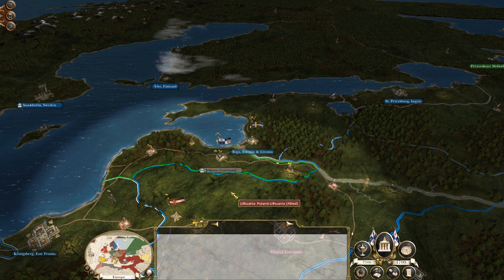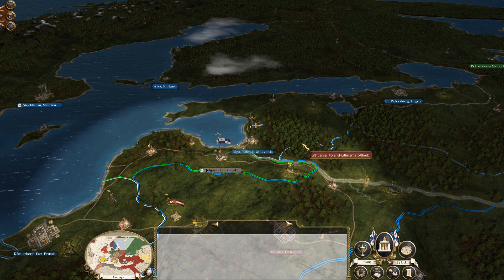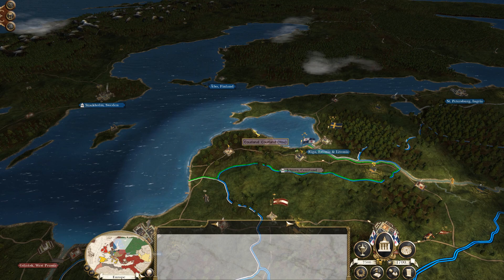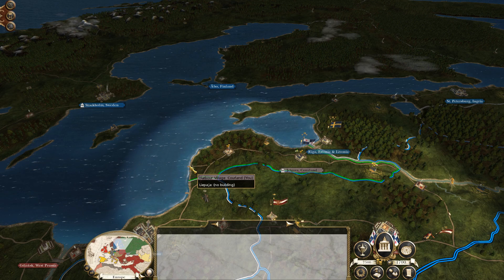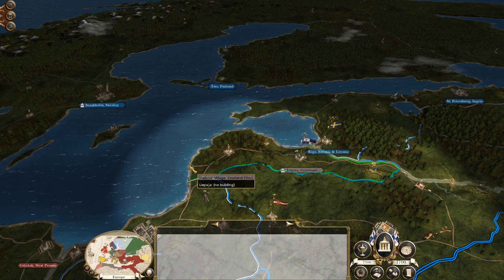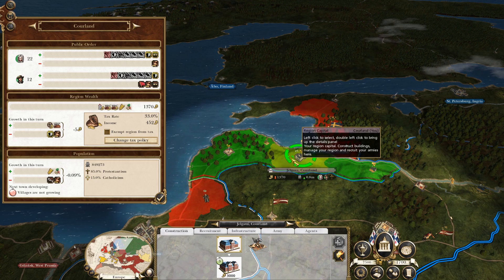Corland here is sandwiched between Lithuania, which is a Polish territory, and Riga, which is currently Swedish territory. Your options in terms of where you want to expand are limited, but you do thankfully have the ability to move out through the Baltic Sea. However, you do not start with a port at all — the only port you've got is Liepāja. There's a harbour village here which will eventually turn into a port, but that's a long way off.